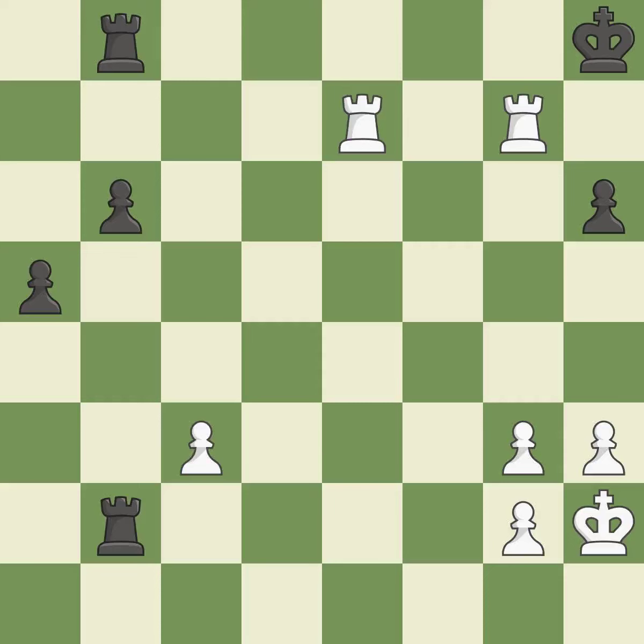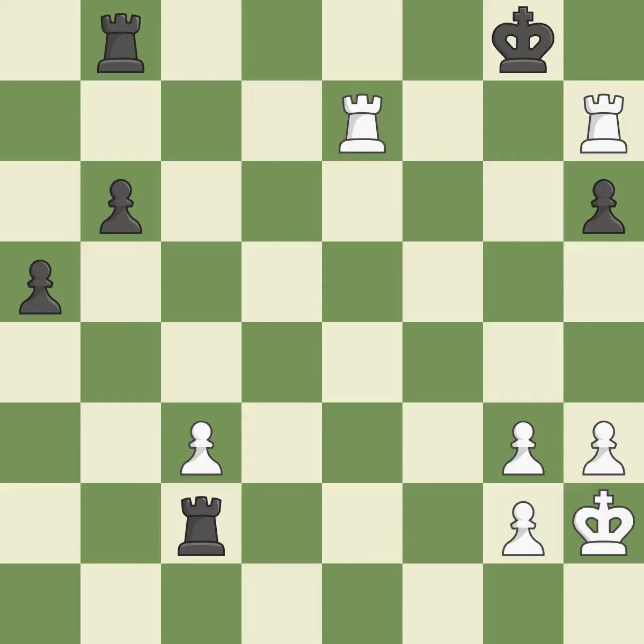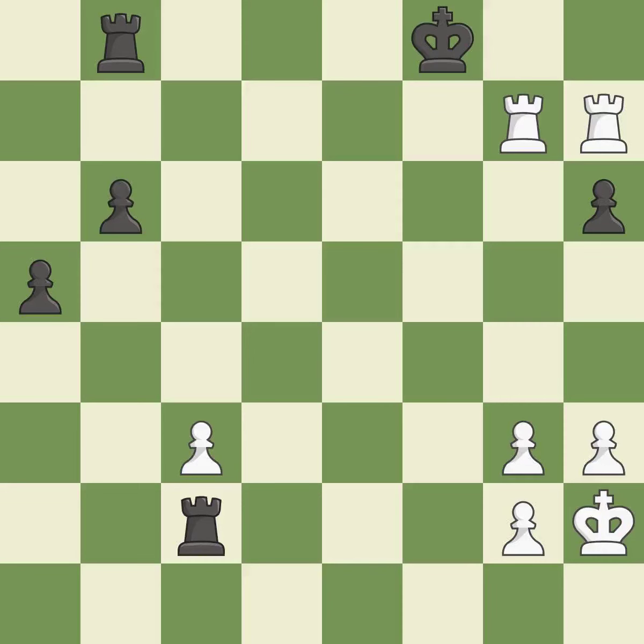This is the only move that works — it is best. This poses the risk of producing a passed pawn — it is incorrect. This makes winning a pawn a possibility — it is ideal. This moves the checking rook farther away — it's compelled. Very precise — it is best. This avoids the rook's check — it's compelled. Right on target — it is best.